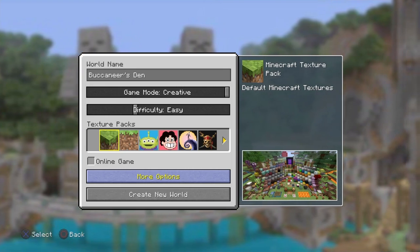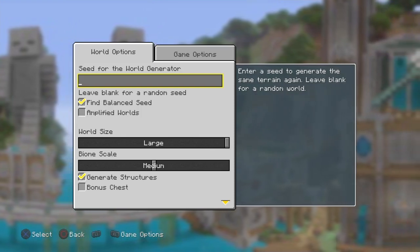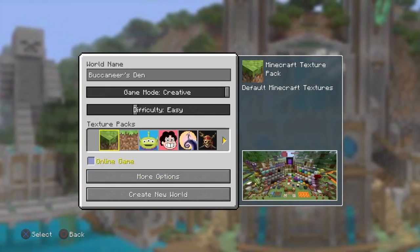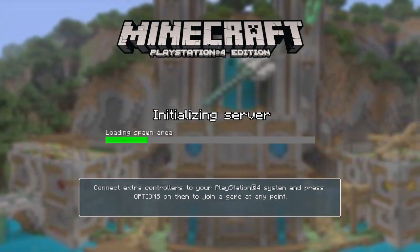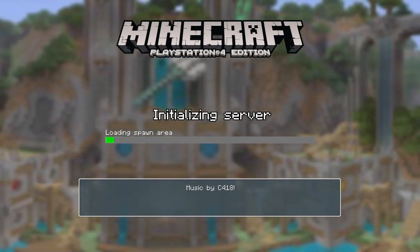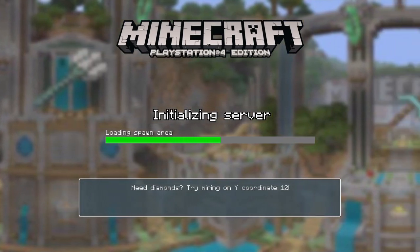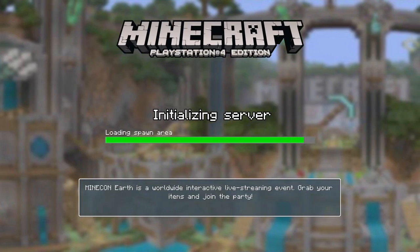Welcome back to another episode of Pumpkin Spook with this awesome seed tour. We'll have the world size set to large, and I'm going to set the biome scale to small. There's the seed, which I'll also put down in the comments and description. Now, sometimes when you create this world with the same seed number, some of the shipwrecks may not be there, or you might even get extra ones. But you'll always get the one that spawns in the bay and the one just out in the ocean with the mast sticking out of the water — those will always be there. So let's head in and discover Buccaneer's Den.